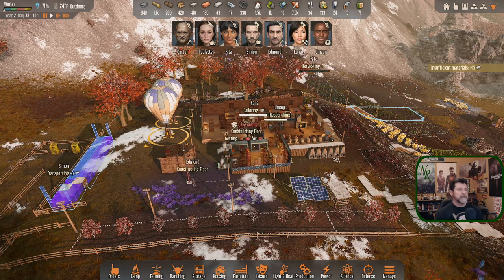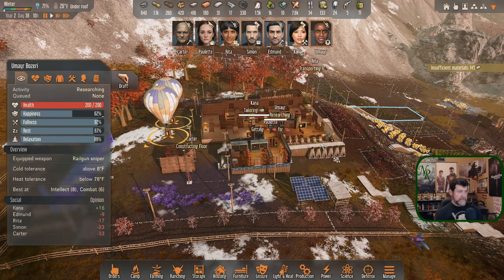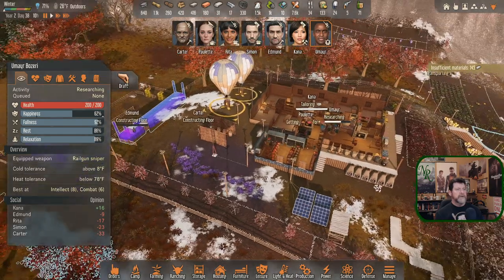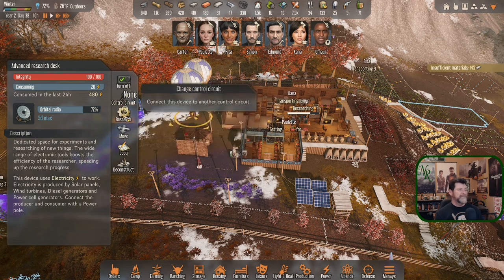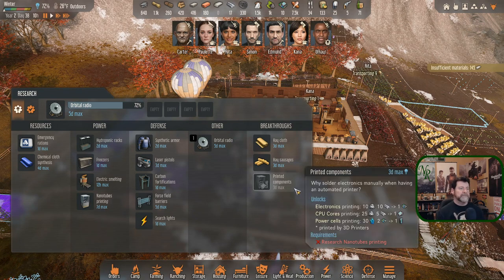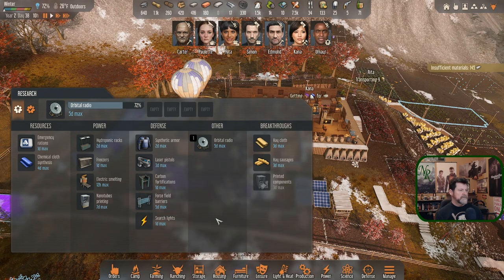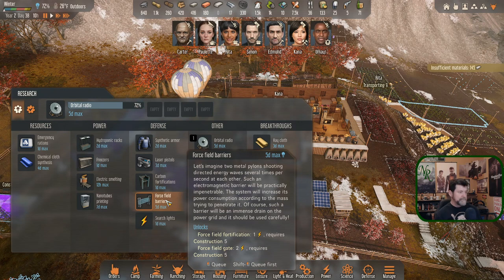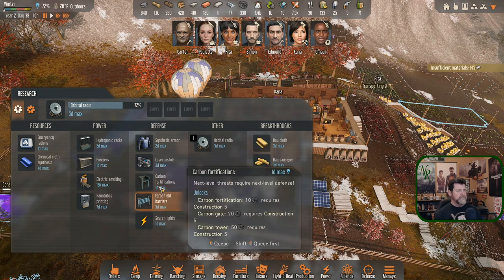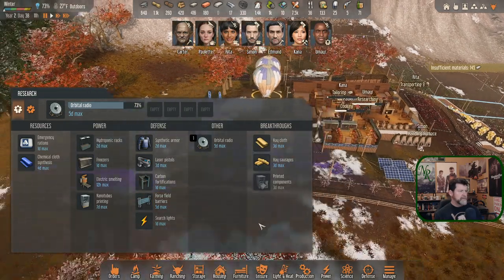Simon is bringing out concrete, transporting what he's collected. He's back to researching the radio. We're getting kind of to the end of our research. We need to get out there near this tachyon source. Oh - we have carbon fortifications and a carbon forcefield barrier in the research list. That's new to me - this must have come with the full release of the game.